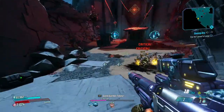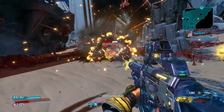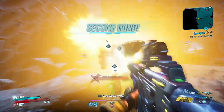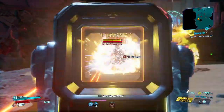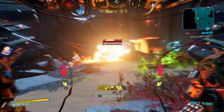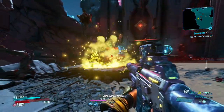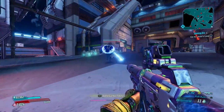Then we'll head over to the Maliwan Takedown. We're gonna sit down these noobs — they can't handle it. Helix putting in that work. Just a vanilla assault rifle, but look what it does! We'll knock this enemy out, hop into Iron Bear, hop right out, and head over to the Maliwan Takedown.